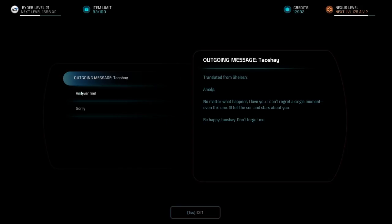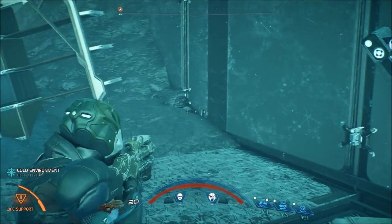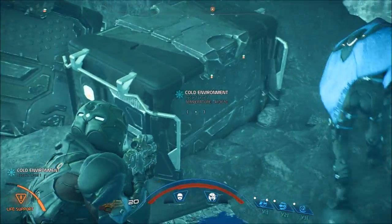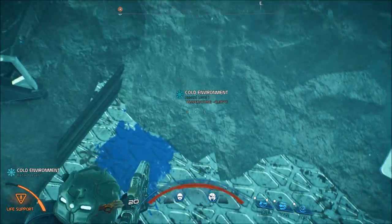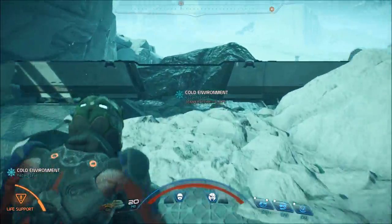I don't think this is a cat terminal. Answer me. Michelle, answer your comm. I heard there was an attack and I need to know you're okay. Please just send a message. Let me hear your voice. Don't do this to me. She's the one we uncovered — she's the lost scout. Papa, Ennis and Visha say you aren't coming home. Is it because I broke your star chart? I'm really sorry. I'll save up all my earnings to buy you a new one. I'll be really good. I promise. Just come home. Not a cat terminal — that's an Ngarin terminal.